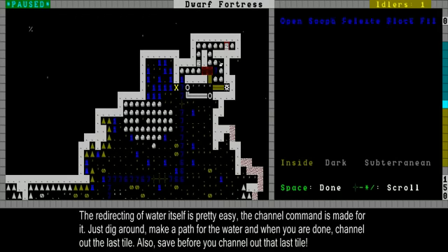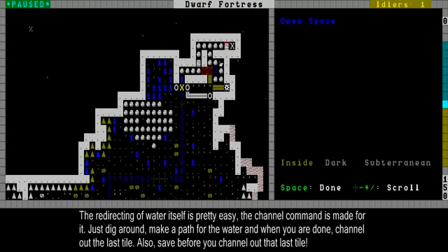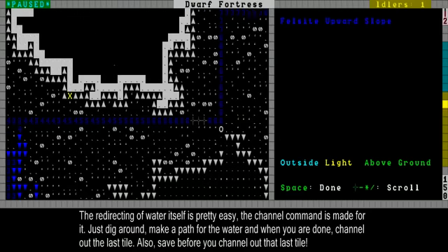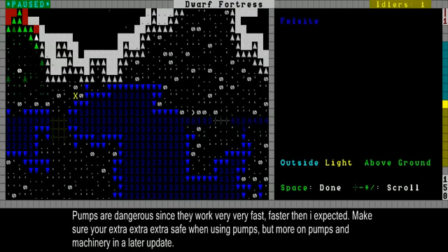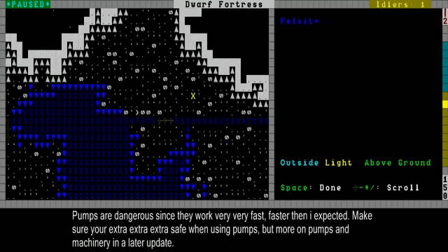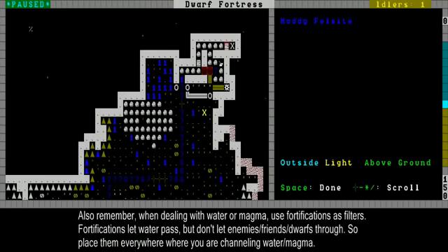The main thing I would say is: to redirect water, it's pretty easy — just dig channels and make sure you're safe. When you're working with pumps, make sure you're extra safe. Also, this looks like an open interest in the fortress, but just like I said in an earlier video, fortifications are like filters — water filters which filter out enemies, but also let water through.